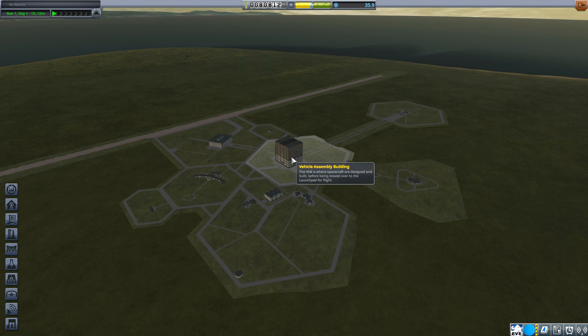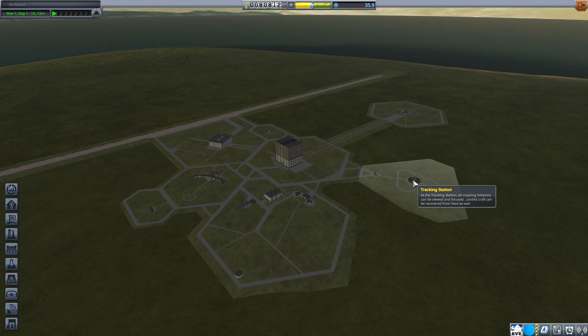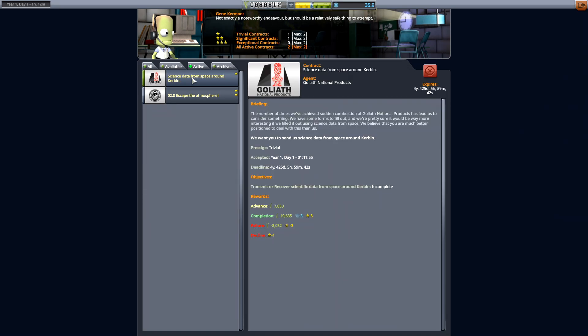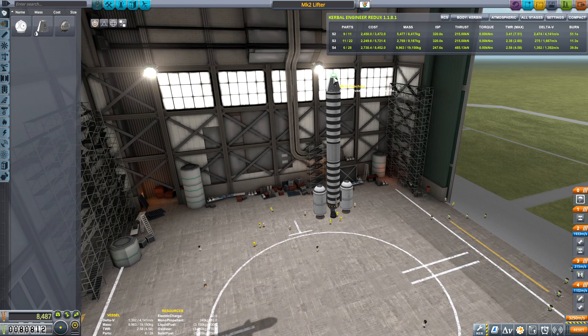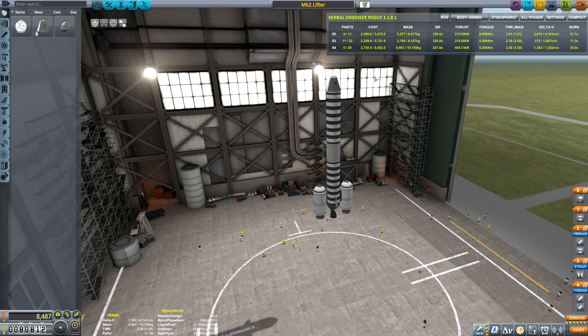Alright. Now, if I come in here — 30 parts is still the maximum until I get 225k. So I need to keep doing contracts to get our money built up. That's why I'm going to do this contract — I have science from around Kerbin. That's a good chunk of change. I still can't escape with a probe because I don't have probes just yet. I could send up a probe — I just have to send it up above 70k. That'll be easy. Let's do that first.